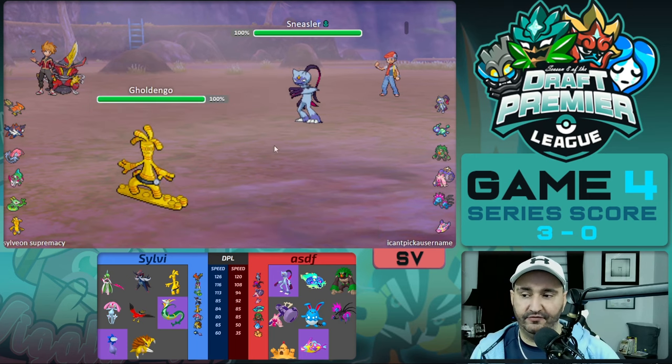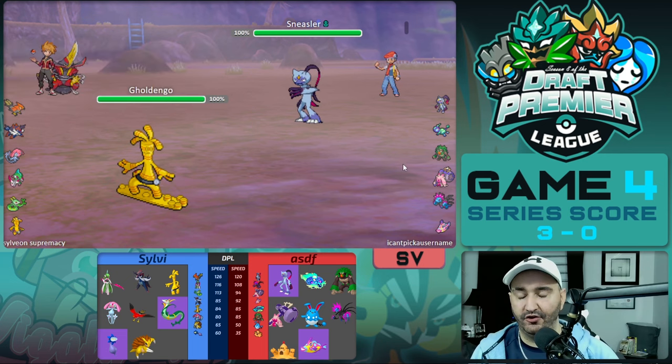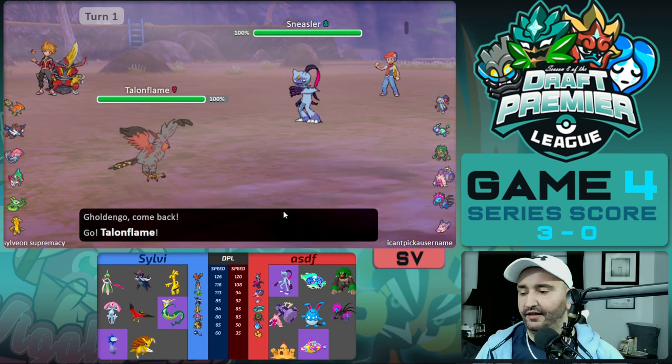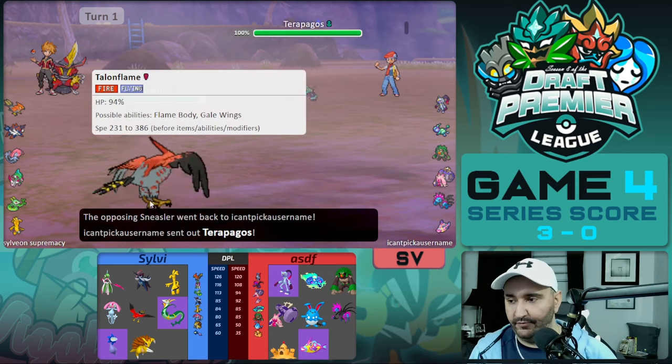At preview Sneasler has revealed it is Terra Ground, which is something we should have definitely considered — our Serperior is Terra Poison and it makes a hundred percent sense for it to be Terra Poison in this matchup, and they countered that. So we're staring down a Terra Ground Sneasler with a Golden Dango. We go into Talonflame on turn one as it U-turns out and does not get Flame Body burned.